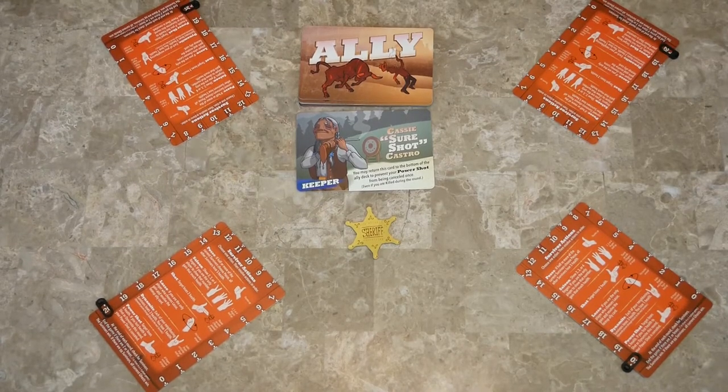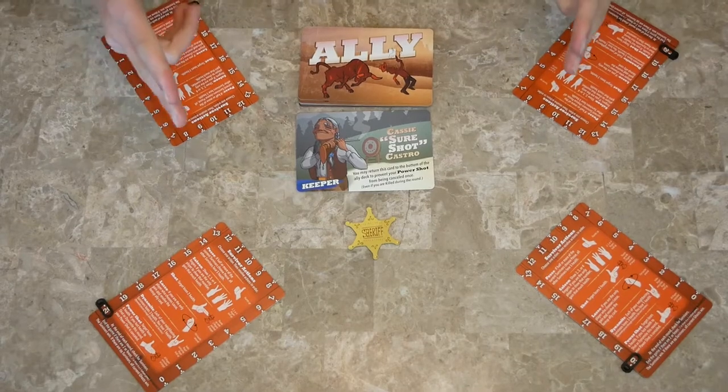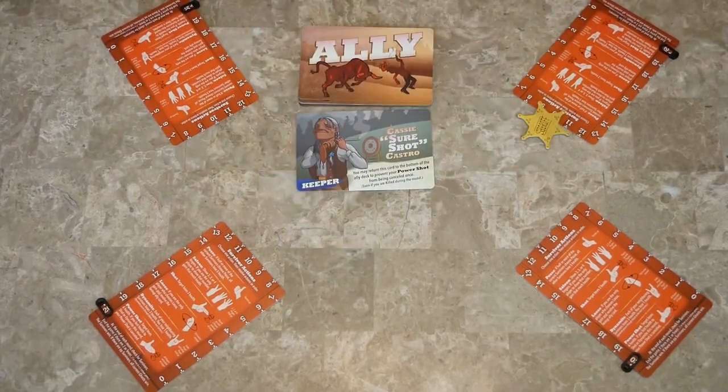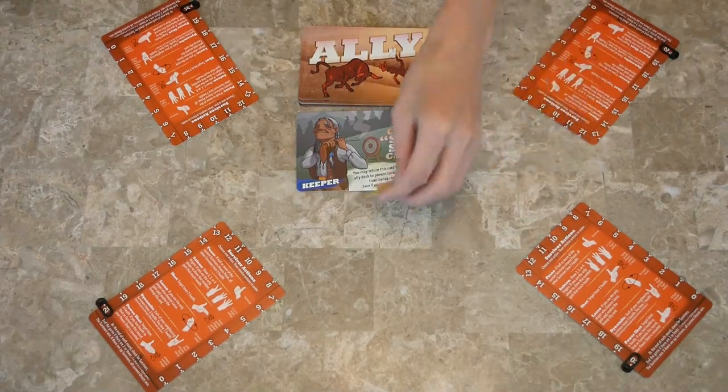Eventually someone calls three, two, one, draw, and then everybody reveals what action they're going to do. The person who said it gets the Sheriff token. Basically what that means is the next time they can't call out three, two, one, draw. So then it just gets moved around.